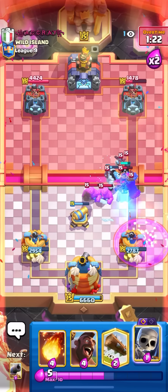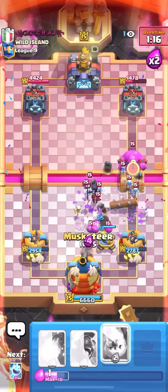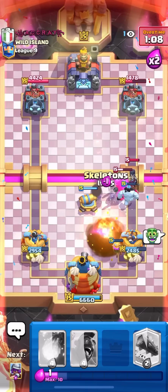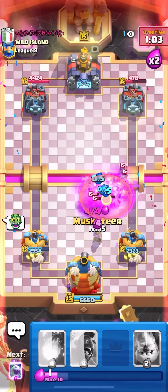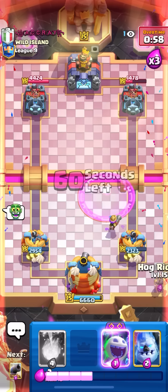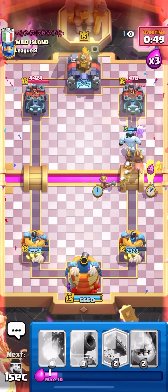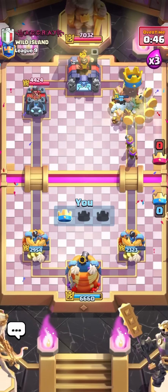I'm not going to need a fireball. Cannon super high so he can't hit it with a fireball, then Evo skeletons. Arrows on the musketeer but it doesn't matter — Evo Skellies are cooking and that's no damage on my tower. Hog in the back, ice golem in front, cycle back, second musketeer, second hog rider — that's a good game. He gave up as well. It's crazy how quick you can cycle back to Hog Rider with this deck.